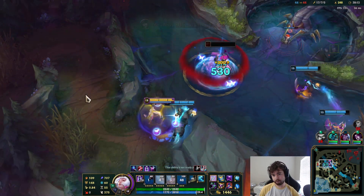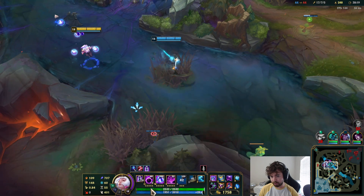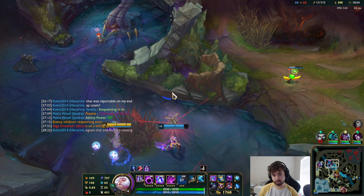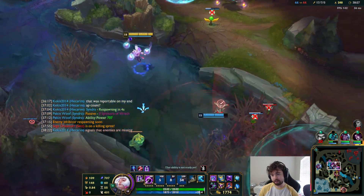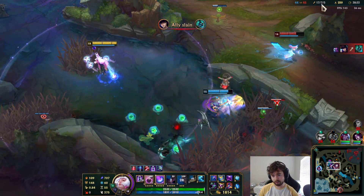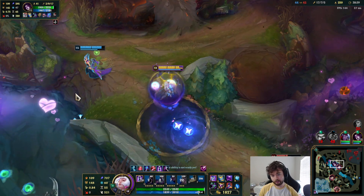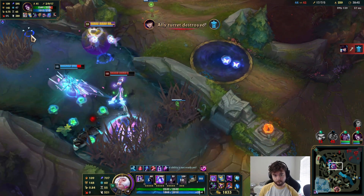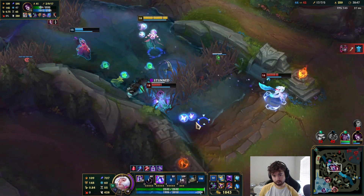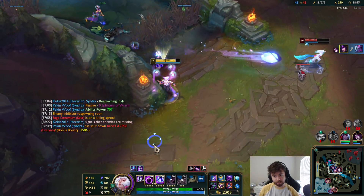Should die here. The reason I want to look for a pick is because Eve was bought, so we should have numbers advantage topside since their Eve isn't there. He's still pushing, which is annoying me because I want to stop them. Let's grab my orb. I'm going to die before I can even get my ultimate off. I just want Caitlyn to be dead — thank God.